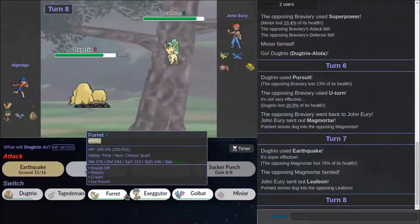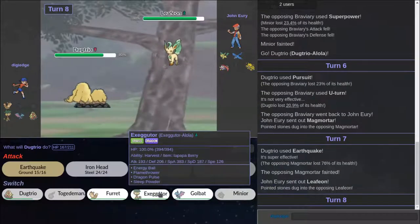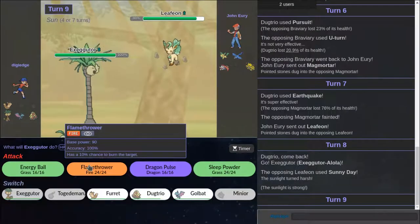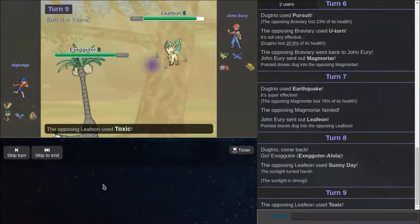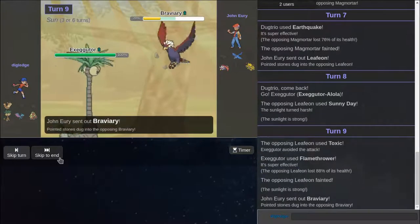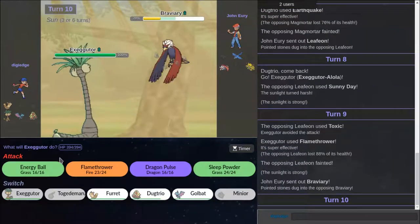I'm just saying that again. We can go out to you. And he actually might have — Thunderbolt. If he has Z-Thunderbolt. Okay. Thank you for missing. You put up the sun for me. He got a Special Defense drop. I avoided — I think that's a fair trade. It's not a fair trade at all.